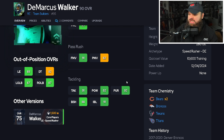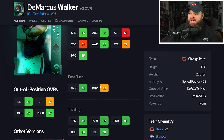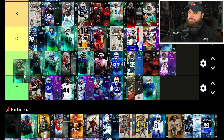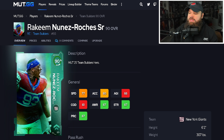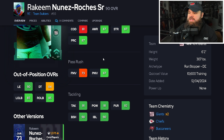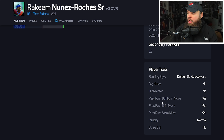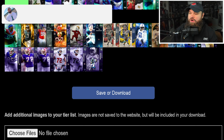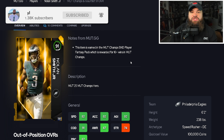DeMarquis Walker has 86 speed, 85 acceleration, 91 finesse moves, 82 power moves, 88 block shed, 91 impact blocking. Only the finesse move trait is on yes — not going to use power moves. Walker is C-tier for me. Then our last team builder: Rakim, 6'2, 307 — another potential defensive tackle. 77 speed, 80 acceleration, decent power moves, lower finesse moves, good block shed and impact blocking. All three pass rush traits on yes, which I think hurts the card. Placing him in D-tier.